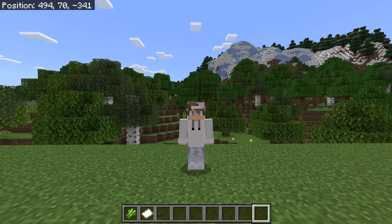This farm allows you to easily get sugarcane. Sugarcane can be used to make paper. Paper can be used to make firework rockets, or it can be traded with villagers for emeralds.